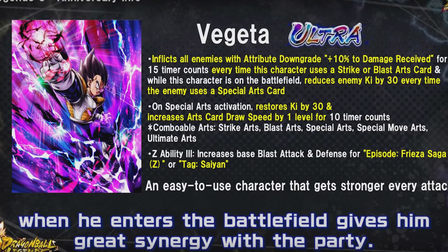While on the battlefield, reduces enemy ki by 30 every time the enemy uses a special arts card - nice little crippling effect to stop combos. On special arts activation, he gets 30 ki and card draw speed for 10 timer counts - a nice little combo boost. His comboable arts include strike, blast, special arts, special move, and ultimate arts - that's an AOB green card, just like Zamasu and UI Goku. His Z ability buffs blast attack and defense for Frieza Saga or Saiyan characters.